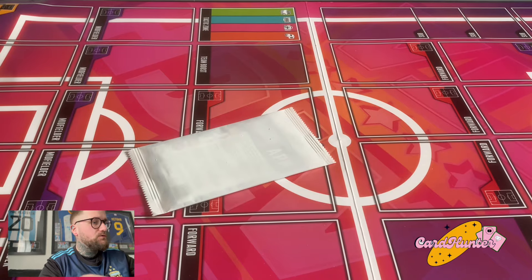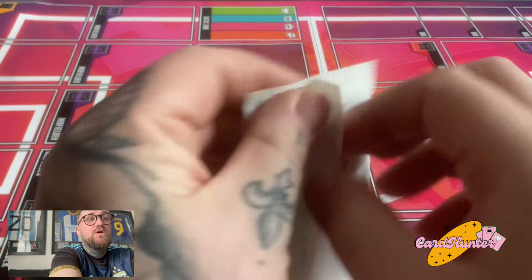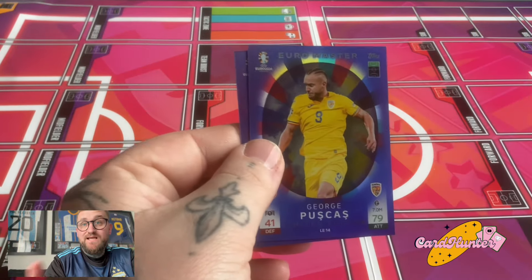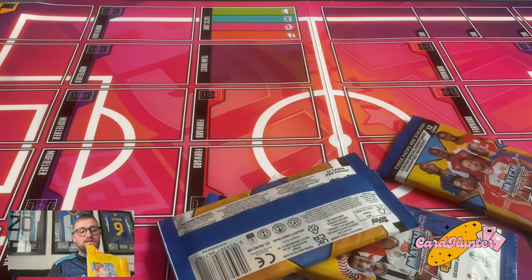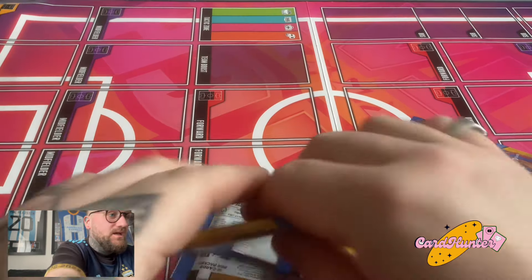That's our last Euros 2024 pack. Have you noticed they have dropped the cards down from 12 to 8 in these Euros packs? So the collection itself will be relatively more expensive than your standard ones. We've got Puskás and Theo Hernández for the Euro Masters. Now we're going to head into the extras and then hit up the two update packs from Topps to make sure they haven't given us anything extra.